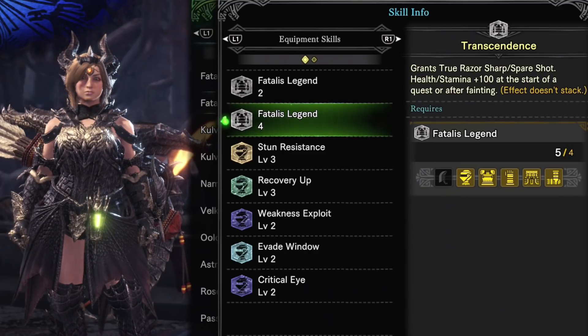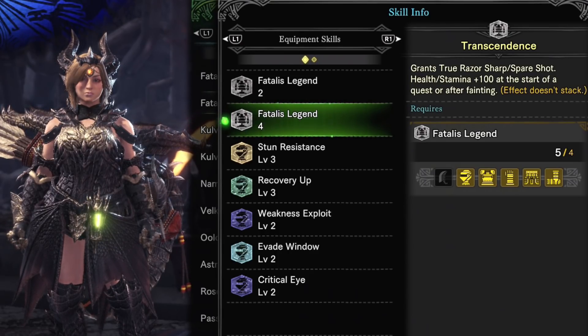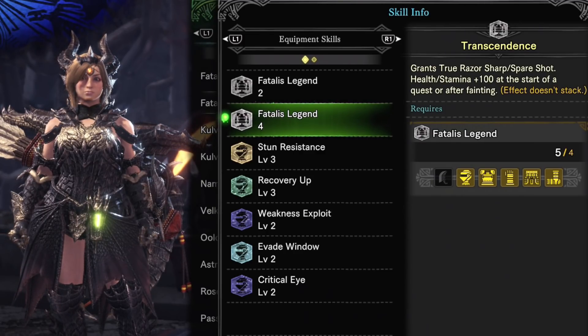The four-set bonus Transcendence grants True Razor Sharp and Spare Shot. For melee players this reduces the sharpness loss, and for bowgun players it has a chance not to consume ammo. This aspect is very useful during hunts to reduce time spent sharpening your weapon or reloading.